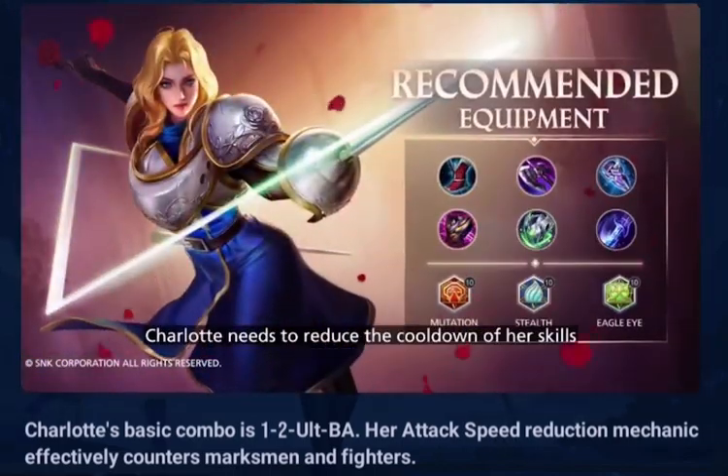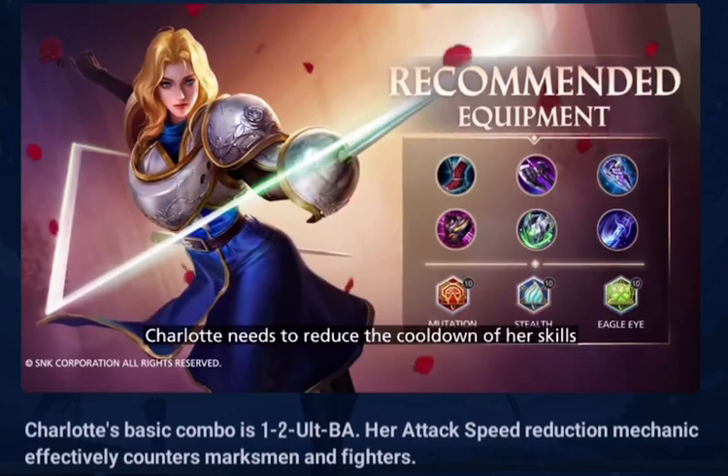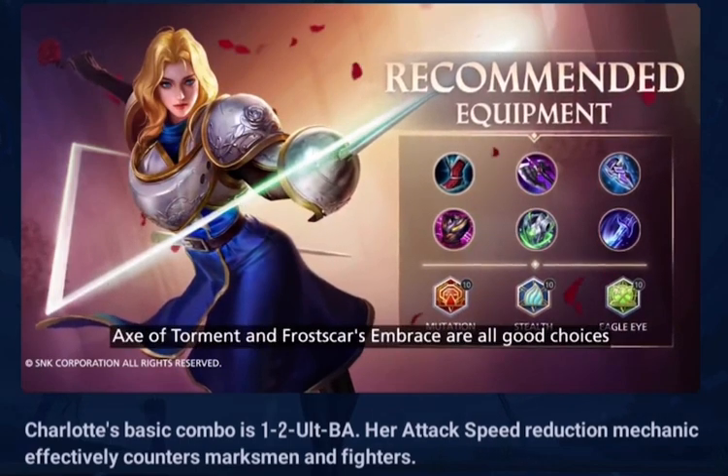To accumulate more passive stacks, Charlotte needs to reduce the cooldown of her skills. Act of Torment and Frostscar's Embrace are all good choices.